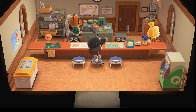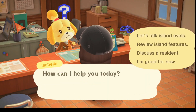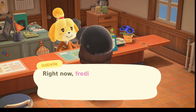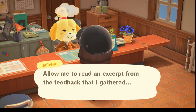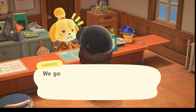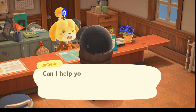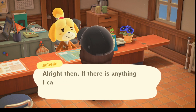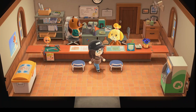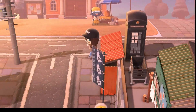Now I'm going to Resident Services to see how many stars I have. Isabel looks so cute in her little sweater. Five stars! I got a perfect score again. I do have my old dream address for my island before I remodeled it — I might put that in the description so you can go check it out.